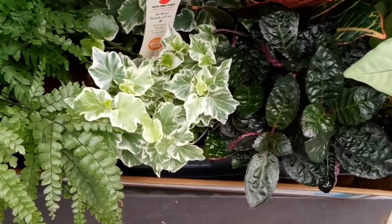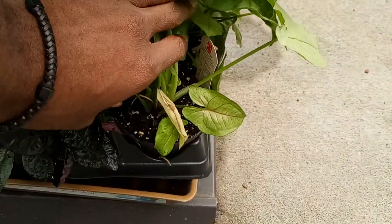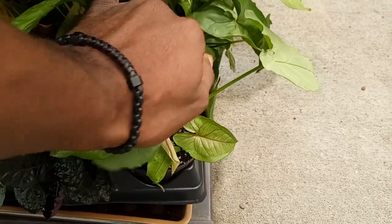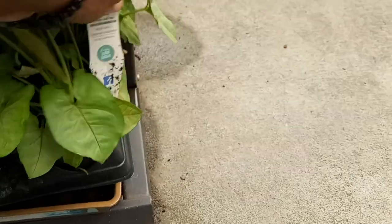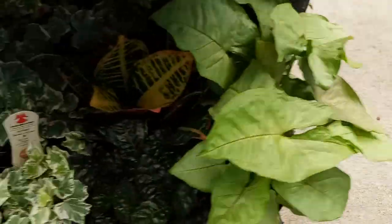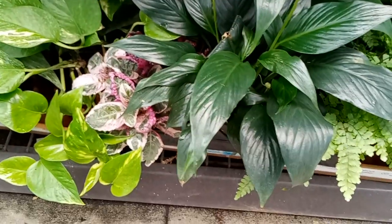We have some variegated ivy as well, some more waffles, and we have a Syngonium — not sure which kind of Syngonium — it says 'Cream Illusion,' which are in the $6.98 pots. We have some more peace lilies, golden Pothos, and waffle plant.